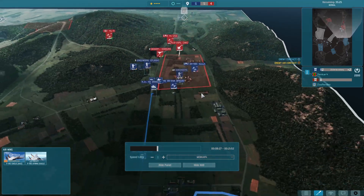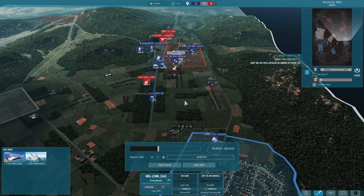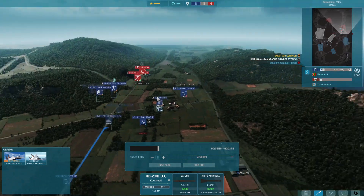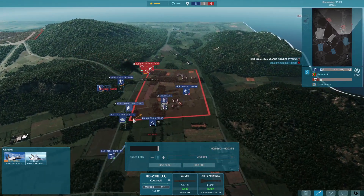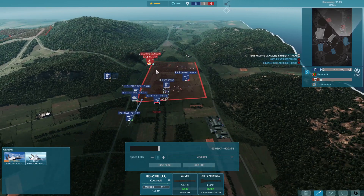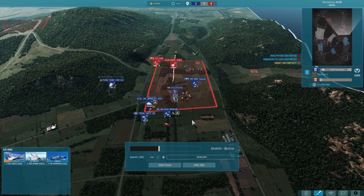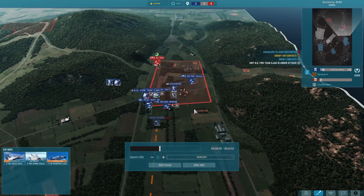Here are the MiG-23s - he's trying to take out my Apache. He actually didn't succeed on the first run because he just lost a lot of rockets from his MiG-23s. Here I lose my pivots, which is really scary for me because now he can get a lot of air here. So I'm just trying to get new anti-air as fast as possible, and I'm losing the Apache.